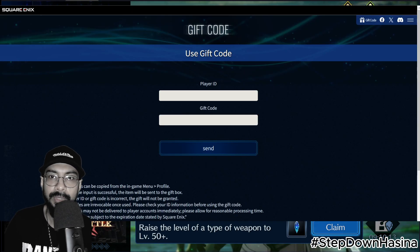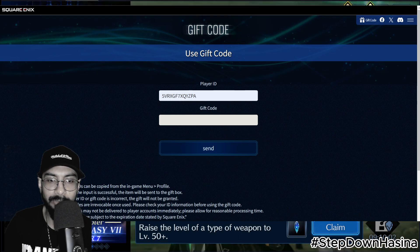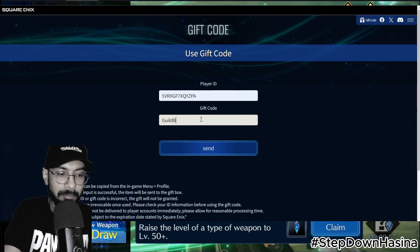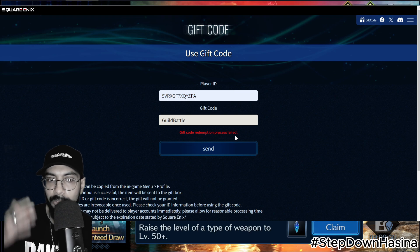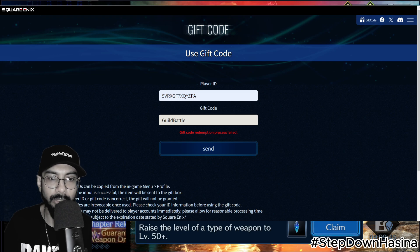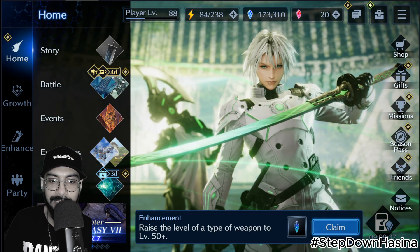Let me go to the browser again. Here we need to use your player ID. Now let me type in 'GuildBattle' like this and press send. As you can see it is not working because I previously already activated this code, but in your case if you haven't done it, it's going to work and will give you a certain amount of good rewards. Make sure you do this as soon as possible.